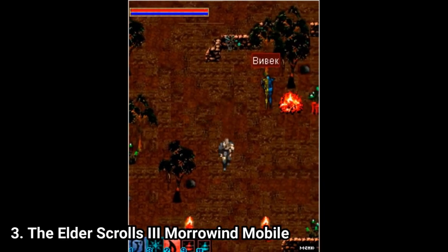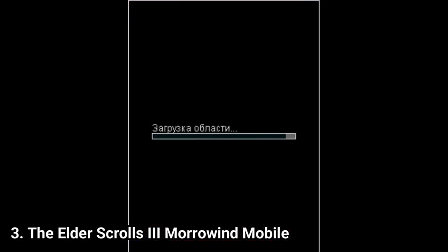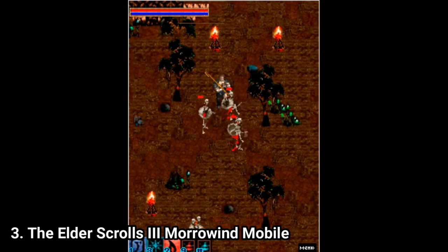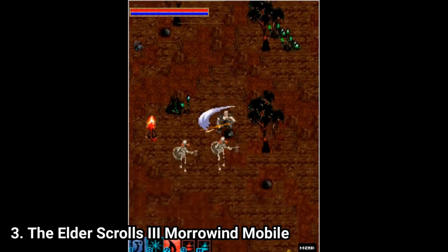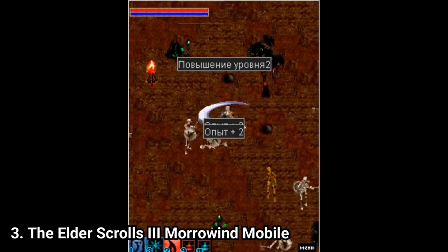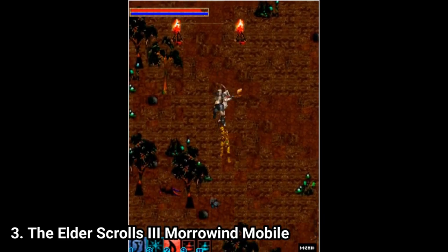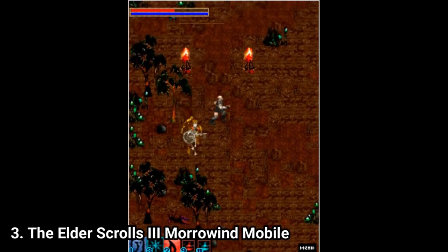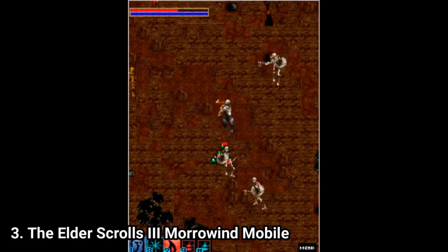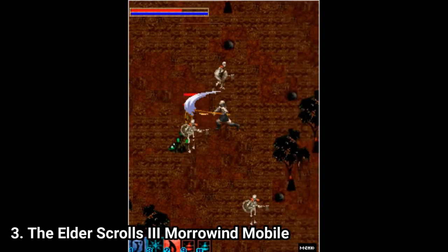Elder Scrolls Morrowind Mobile is like some sort of Dynasty Warriors type of game — it's isometric like the other one. Some evil god raised an army of corpse creatures. There are like 4 different creatures you fight, and you get dungeons, palaces, and fields as levels. This game too has a bad story, just like the rest. My recommendation is to not play any of them; they aren't worth your time when there are so many other good Java games out there. If you want to play some Elder Scrolls, there are better means — a Java phone is a bad choice.